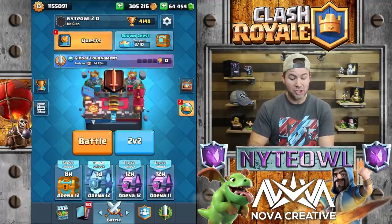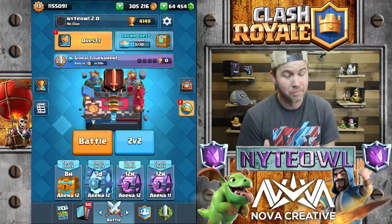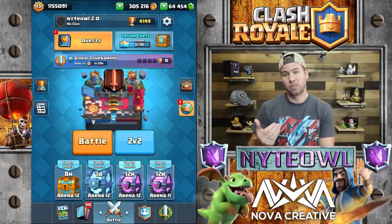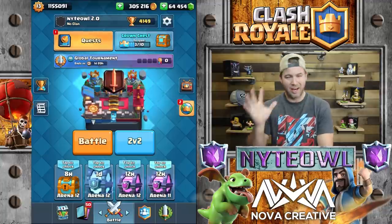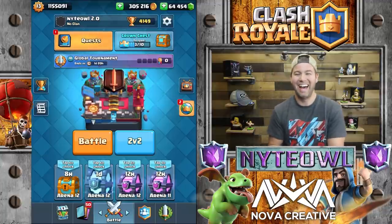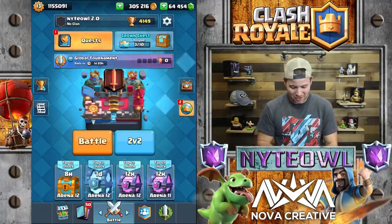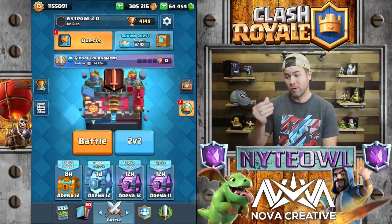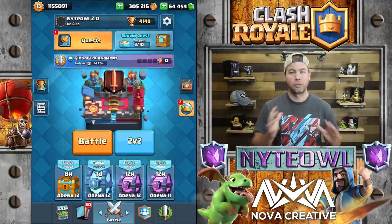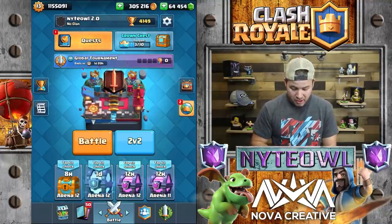You're going to start getting gems in Clan Wars just for participating, which is awesome — a huge thing. They're adding more gems to the economy. The shop is also going to be changed, though I can't show you that yet. On the clan side, they're going to improve the clan search so you're ranked up against clans that are closer to your trophy levels. I'm not 100% sure exactly how they'll do that, but let's get into the meaty stuff.